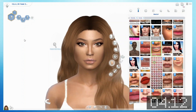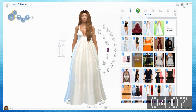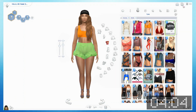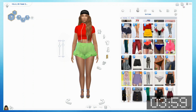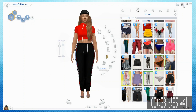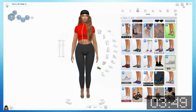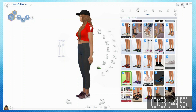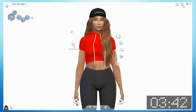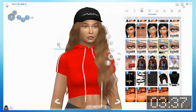Workout top — not that one. This one? Sure. Pants — not really. Okay, let's just do this — that's fine. My go-to running shoes. Let's do a red to match her top. I kind of like that she's wearing a hat, so we're gonna keep that.